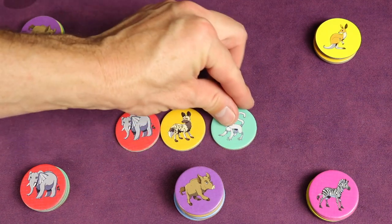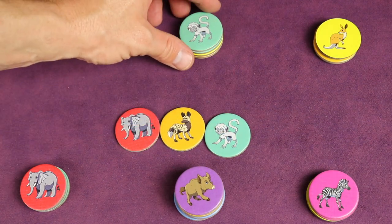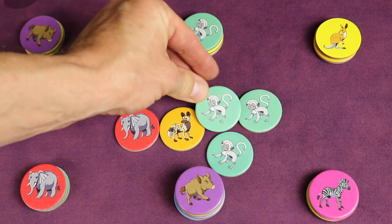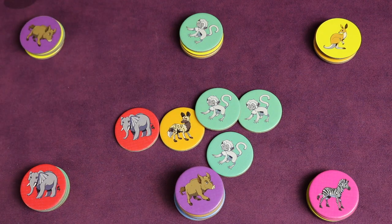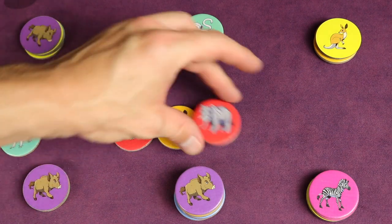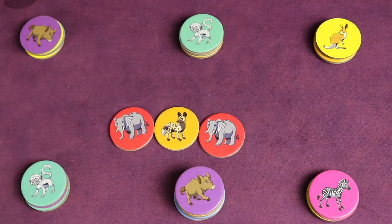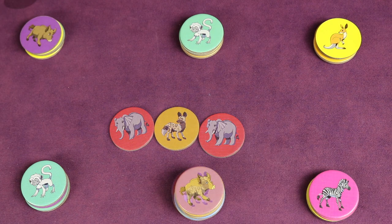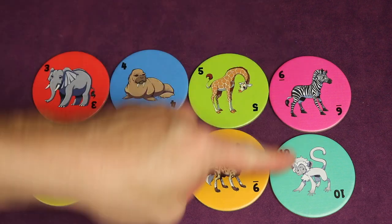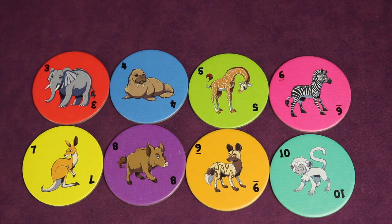If you pull the Cheeky Monkey from the bag, you can take a monkey from the top of someone else's stack, just like other animals. But be careful — if you pull another Cheeky Monkey you'll bust and all those tokens go back in the bag, ending your turn. Alternatively, you can use the Cheeky Monkey to swap the top of another player's stack. Play continues clockwise until all tokens have been added to players' stacks. Whoever has the most of each animal type scores that many points; if tied, no one gets those bonus points.